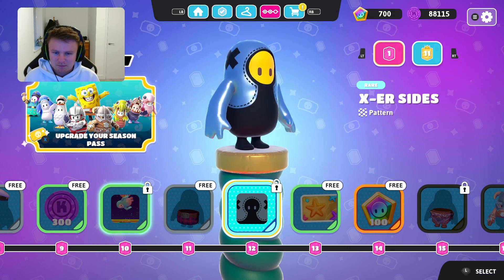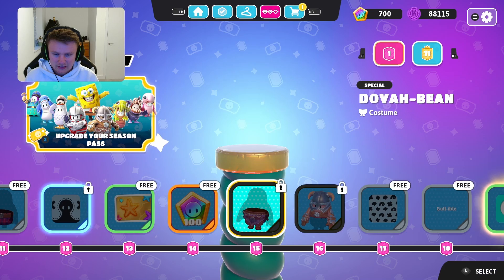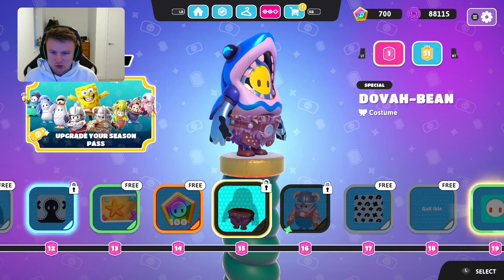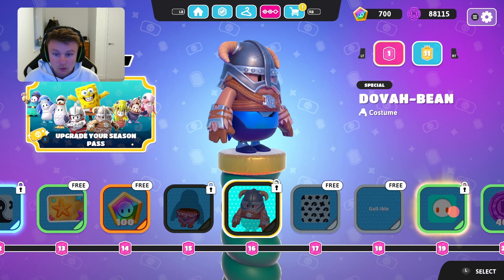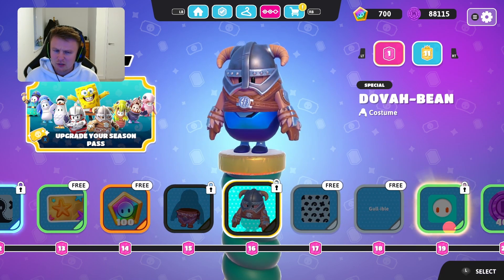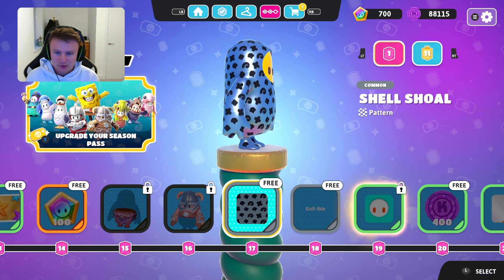Then you've got the exer slides — again not the nicest looking ones, probably won't ever use that. Then you've got the sandy starfish nameplate — it's quite a cool little nameplate. Then you've got the Dover bean bottoms and the Dover bean top — that's one that we saw earlier on the news page. That's quite a cool little Viking set. I'm trying to work out what it means by Dover bean but that's a cool little set of bottoms and tops that you can equip together.